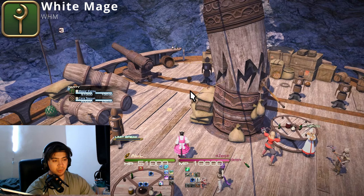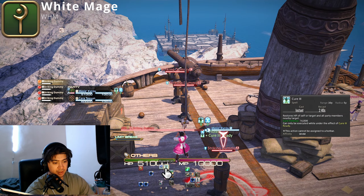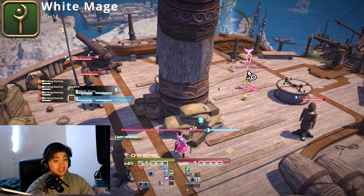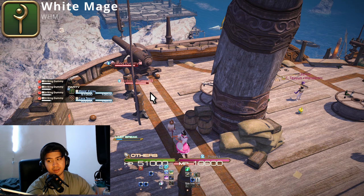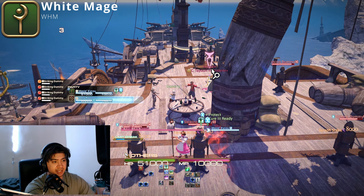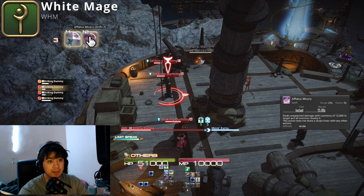To demonstrate how the healing works: with Seraphic Strike you can select yourself and start healing, but there's a mechanic where you can target somebody else for your Cure III. If you want to heal multiple people at the same time, you select a target like Sarah who's around a bunch of people, and they all get healed — pretty cool.